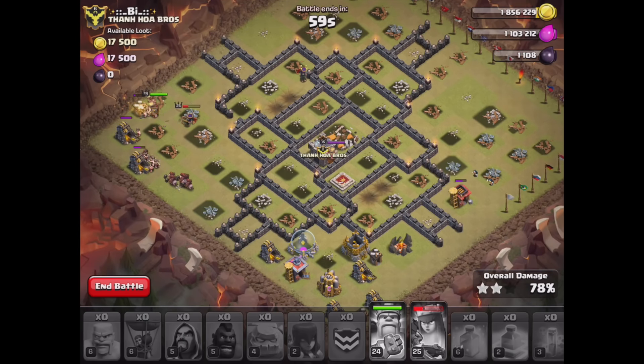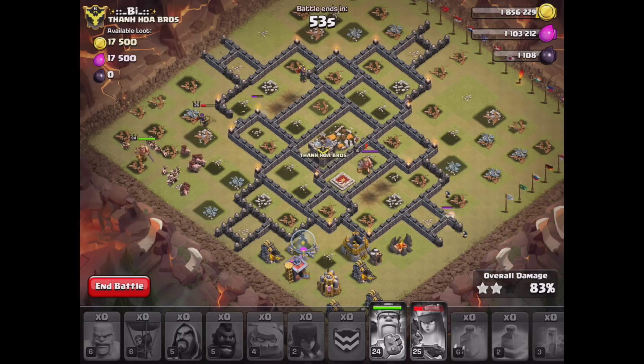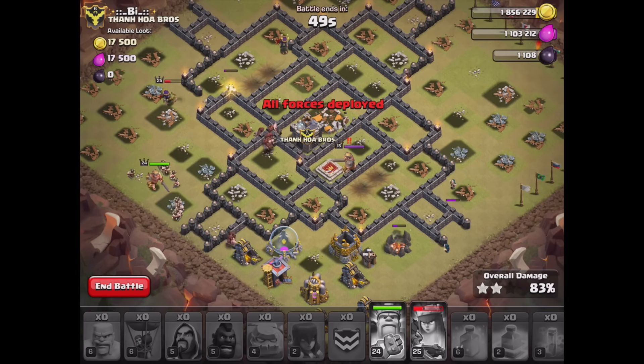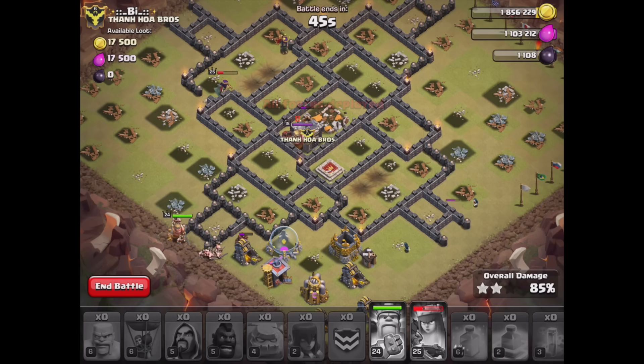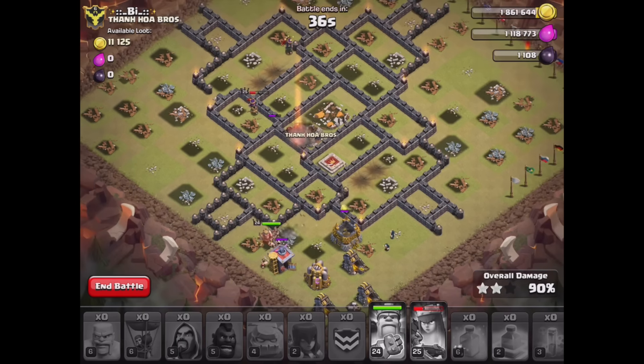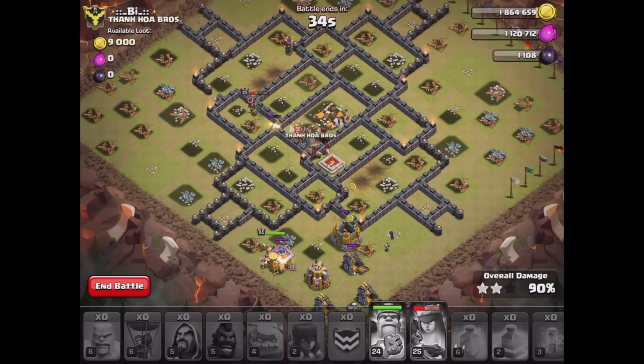Going to be a minute left, plenty of time. The hogs will have to go into that center to get the clan castle taken care of, but again no big deal. Right here they'll go and the king will lock onto him — should take it out pretty quick. The queen is actually going to come over and help here, that'll be good. Come on — 30 seconds, we're good. We got the three-star on this one!